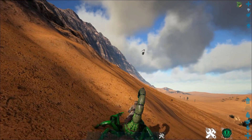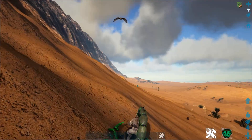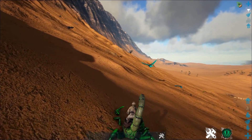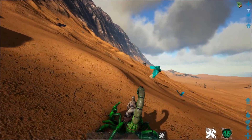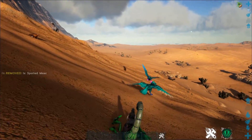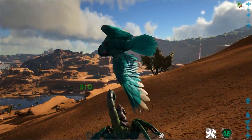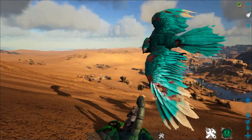For example, let's say I want to go after an Argentavis or something like that. It takes about 10 seconds for all the torpidity to actually apply, so you want to just take your sweet time. People used to tame Gigas with this method — they'd just hold one of these over the Giga's range where it could still hit the Giga, and that was always a hilarious way to tame Gigas.